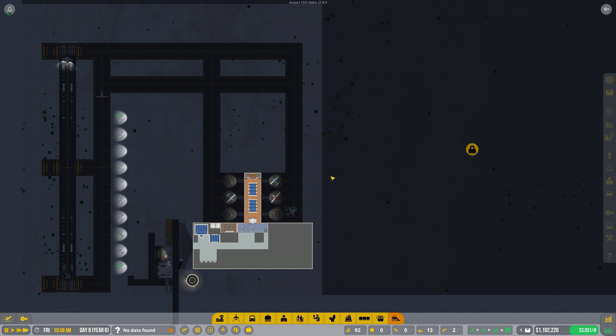Hey guys, what's up? It's Mr. HD Gamer 101 here, back with another Airport CEO video for you today. I'm excited about this one. If you look down in the right-hand corner of your screens, we have 1.1 million dollars as of this moment in the game.